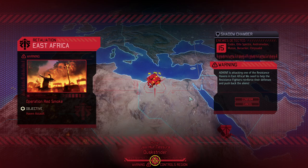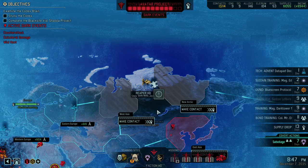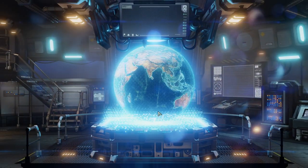We got a new retaliation mission — unfortunately yet again only things we've already researched. I was hoping for a few secrets but that's not happening — we're too far into the campaign. Codex, elite specter, andromedon, mutants, berserkers, chrysalids — and maybe the chosen, who knows. Could be the hunter leading that retaliation mission. If he does, it's gonna suck for us because I don't think we could really defeat him.